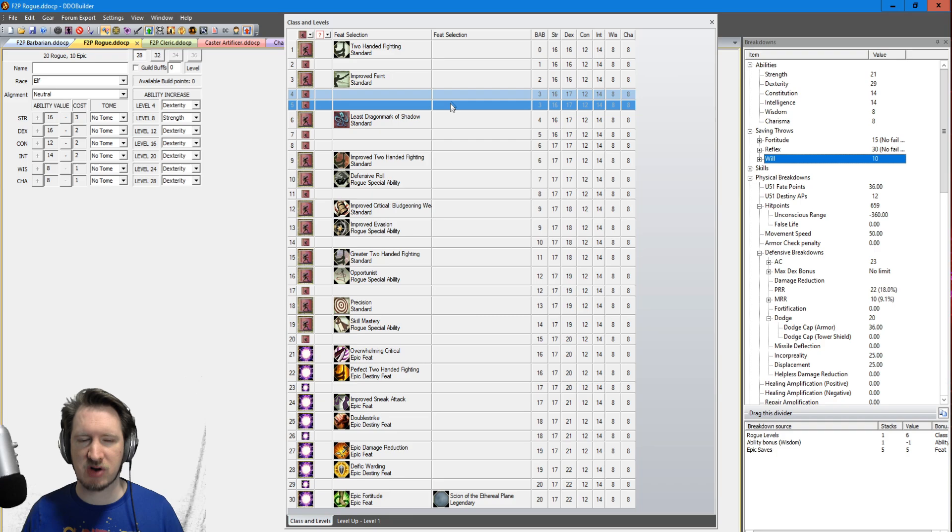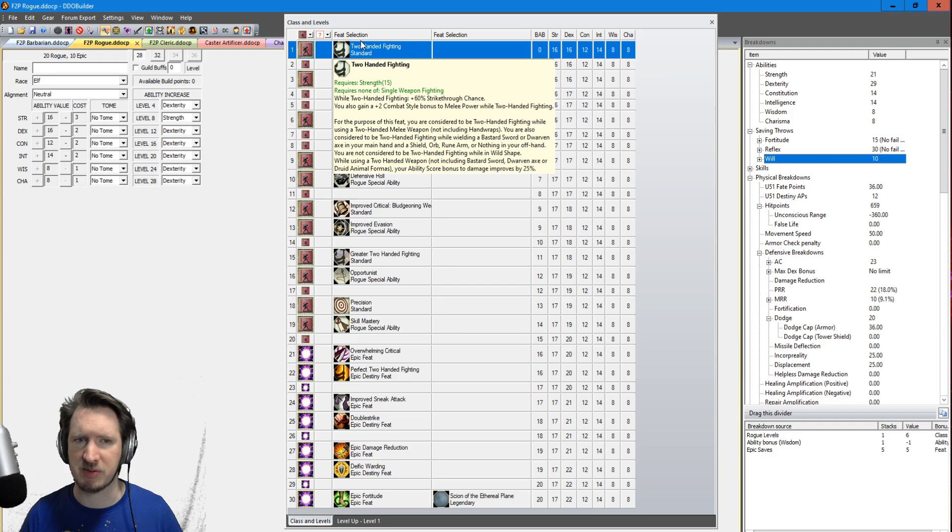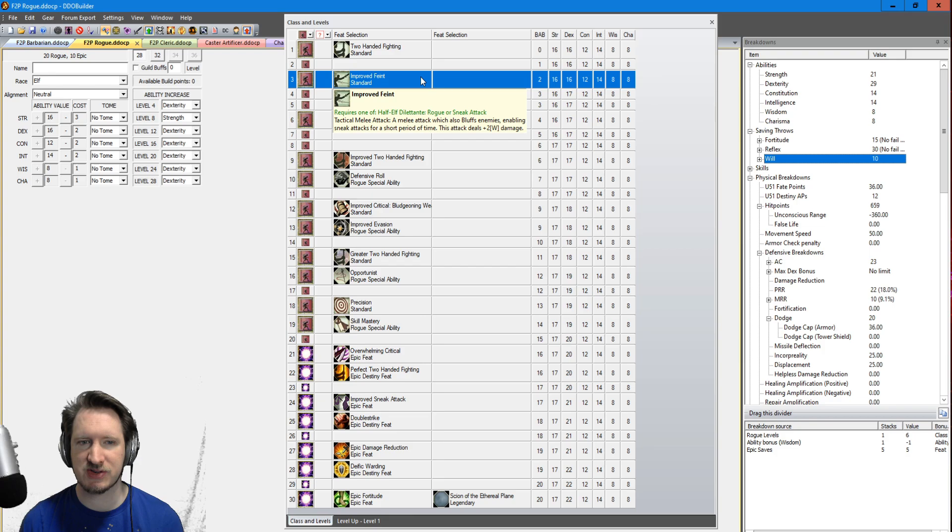For feats, this character goes in several directions. You take the two-handed fighting feat line because dealing damage is really powerful. You also grab Improved Feint — a melee attack that bluffs enemies, and it does not use your bluff skill. As a Rogue you get two attacks: Improved Feint and Shiv, and both automatically bluff the target, meaning you get sneak attack damage without needing the bluff skill. This hits multiple targets because you have your Thief Acrobat Quarterstaff with Strike Through. This character also takes the least Dragon Mark of Shadow.